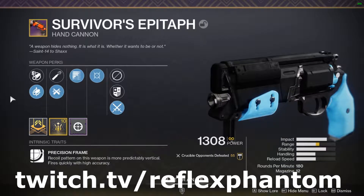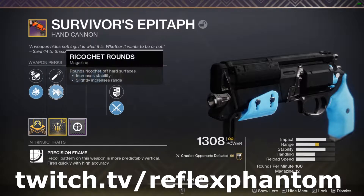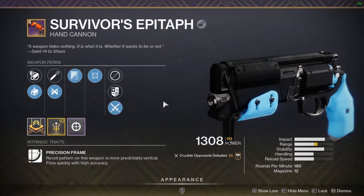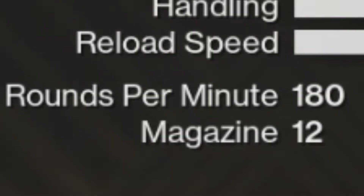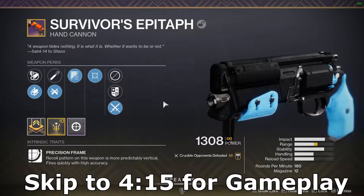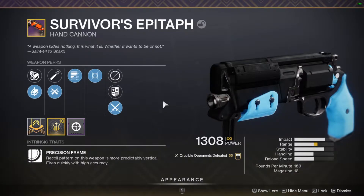Heads up, we weren't able to get the ideal roll, but it is alright. We got small bore, ricochet, subsistence, moving target, and then a range masterwork — not too bad. The only problem is that it is a 180 RPM. Unfortunately, if you know anything about Crucible, going up against DMTs, 120s, and even 140s with a 180 is kind of rough in this current sandbox.